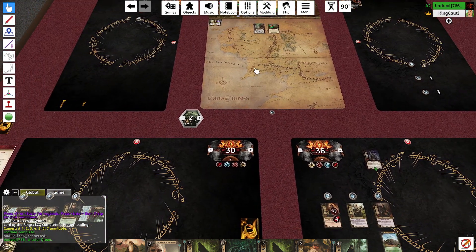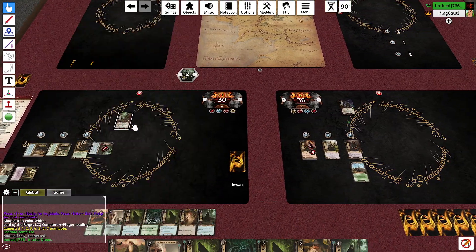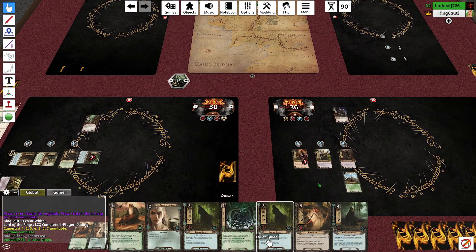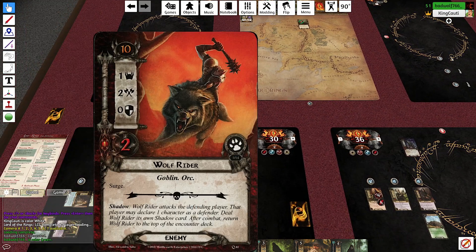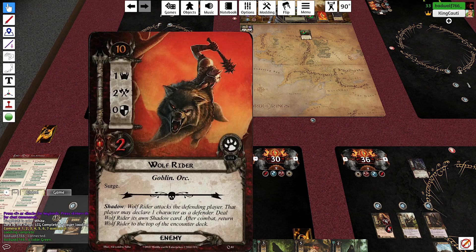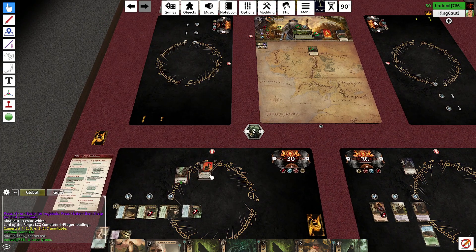I could also defend with Denethor so I can look at the shadow card. Aragorn will defend against this guy — he has two attack versus my three. Shadow card says deal the Wolf Rider its own shadow card after defending, then return to the top of the deck. So two damage goes on Barevore, and we know this wolf rider is coming back to you next turn.